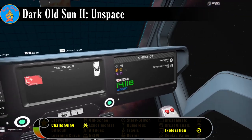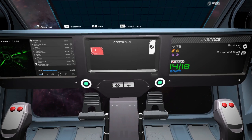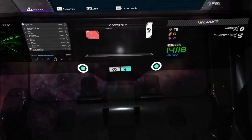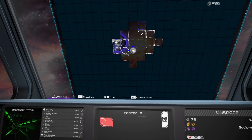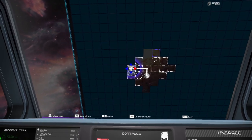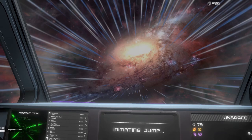Dark Old Sun 2 is a shoot-em-up with a bit of a roguelike twist. Rather than proceeding through a sequence of stages, the player instead charts a path through unexplored space with the goal of reaching some objective hidden in the darkness. Along the way, the player has the chance to harvest resources that are used to upgrade a space station in between runs, giving bonuses that carry over through the whole game.